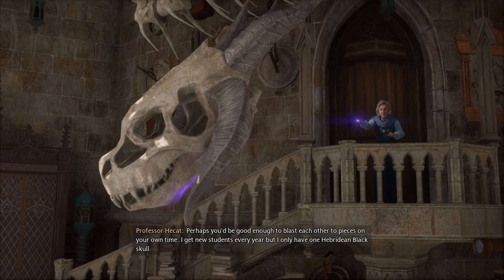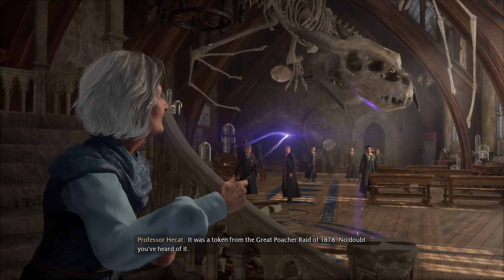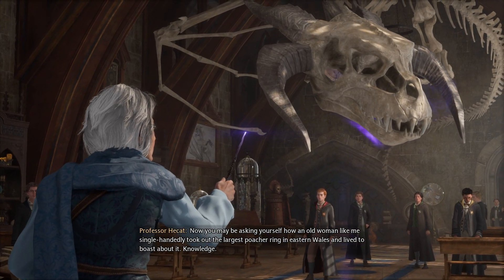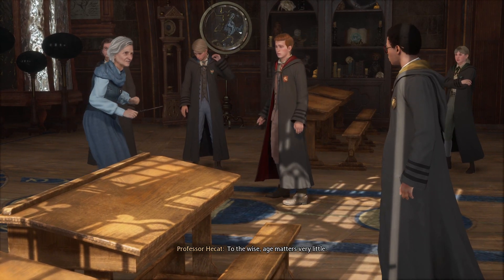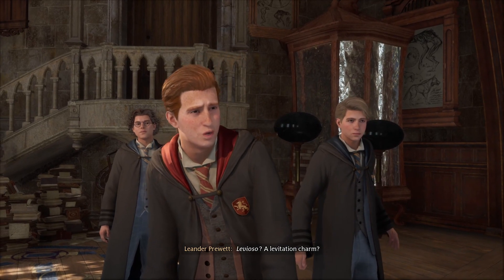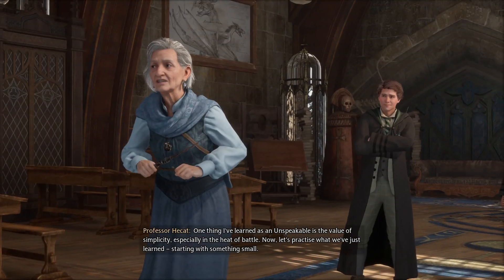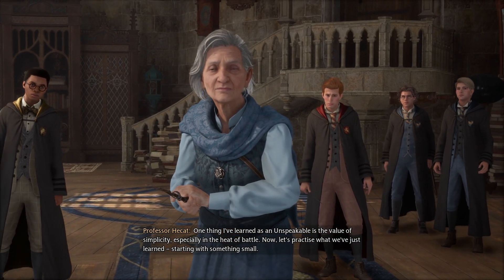Professor Heckett addresses the class: 'I get new students every year but I only have one Hebridean black skull - it was a token from the great poacher raid of 1878. No doubt you've heard of it. You may be asking yourself how an old woman like me single-handedly took out the largest poacher ring in eastern Wales and lived to boast about it. Knowledge. To the wise, age matters very little. Today we will review a spell that has saved me from death at the hands of dark wizards more times than I care to remember - Levioso. A levitation charm. A surprised opponent is a weak opponent.'